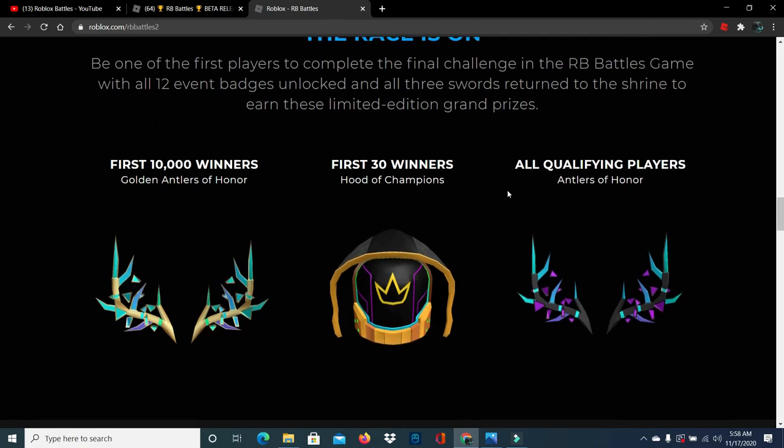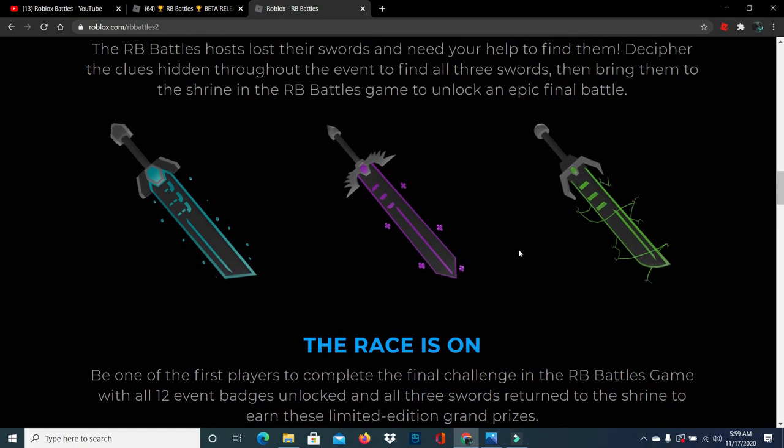When you scroll down you'll see three prize tiers: all qualifying players, first 30 winners, and first 10,000 winners. To qualify for any of these, you need to get the wings, all 12 badges, and all three swords. If you complete it within the first 30 players, you get the Hood of Champions. If you finish within the first 10,000 players, you get the Golden Antlers of Honor. Otherwise you receive the standard qualifying players item.